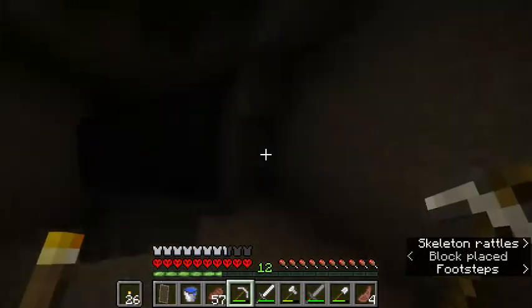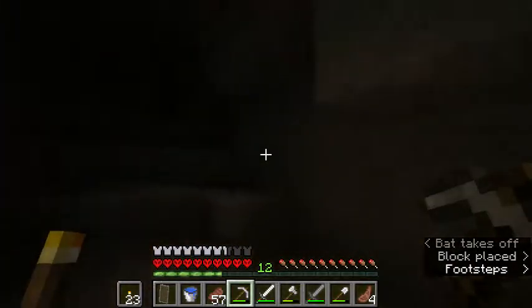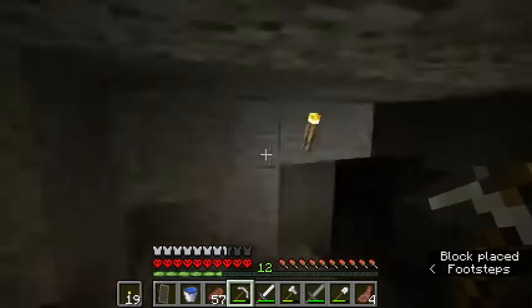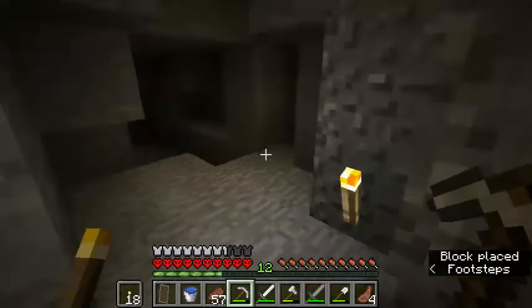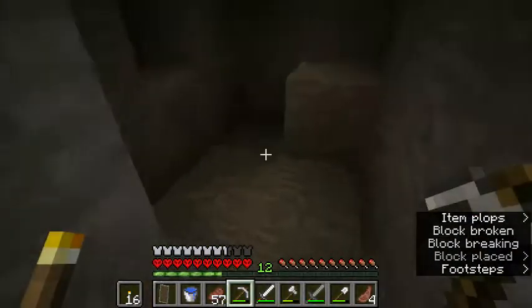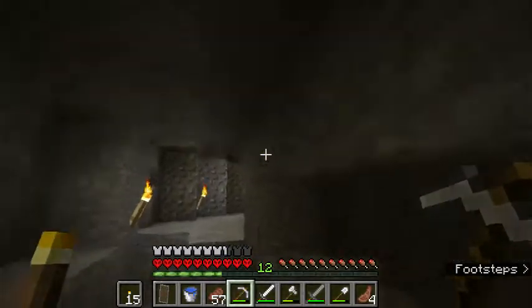You'll see why my name is Torchy — if I don't have wood and coal, I am not a happy person, because I need torches everywhere. That's the only way I feel safe. Okay, we cleared that part out.